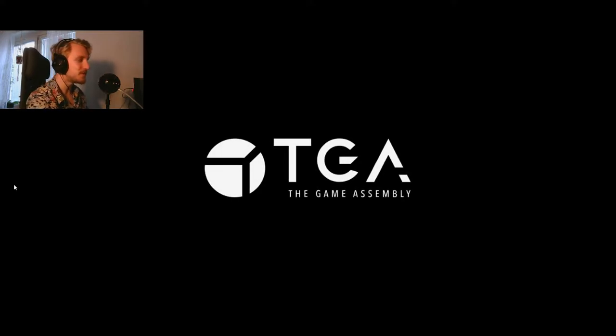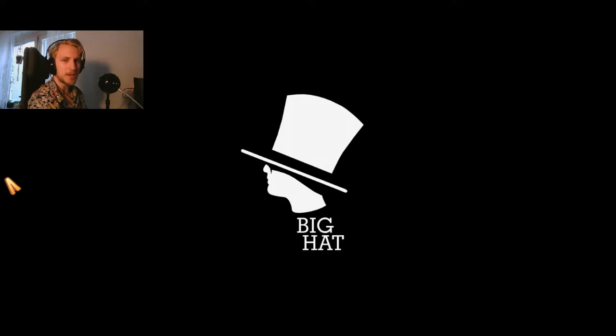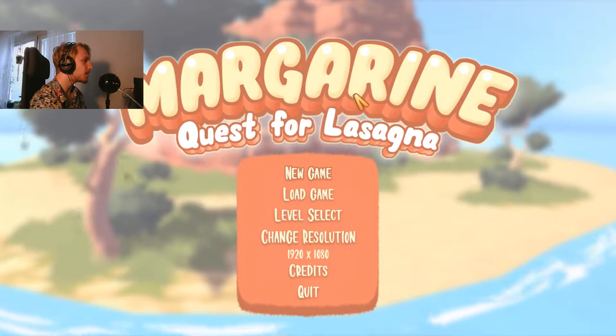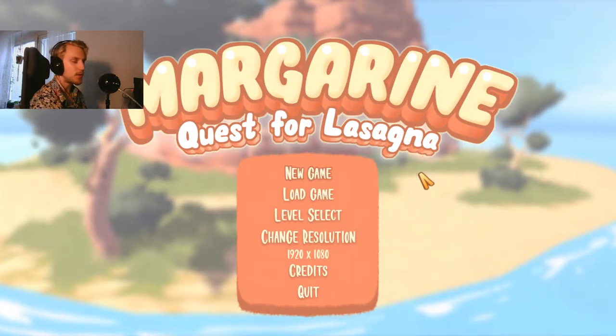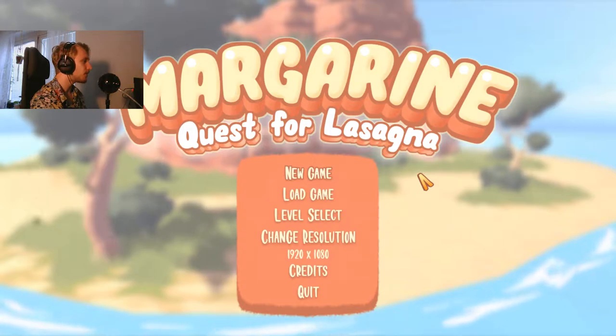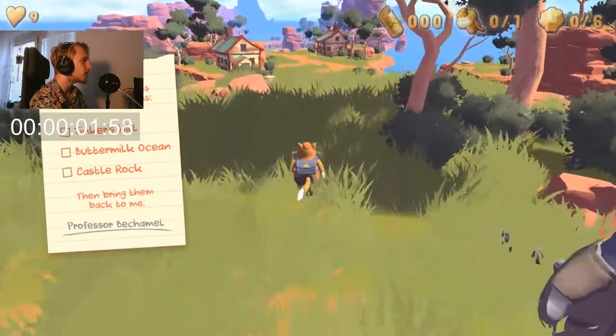Hello and welcome to another speedrun with me, Alphonse Sahlberg. Today I'm going to speedrun a game called Margarine: A Quest for Lasagna by the group Big Hat. It's a game where you're supposed to get three mechanical parts and then give them to your grandpa, and that's when time stops. Time starts whenever you can start moving your character.